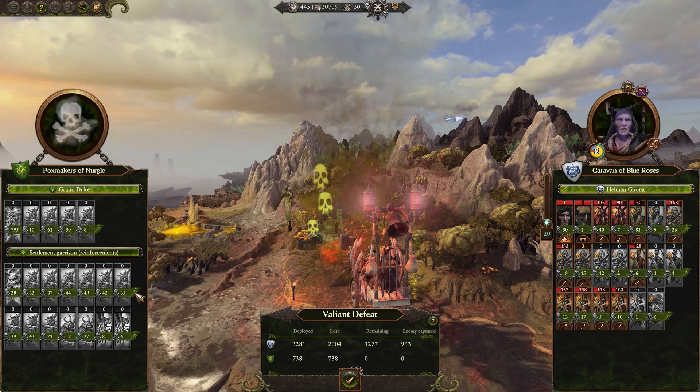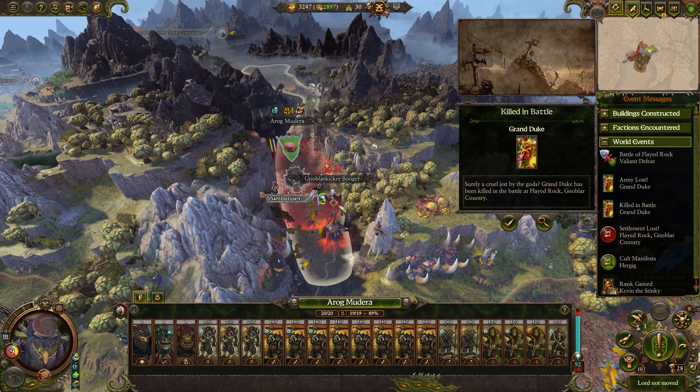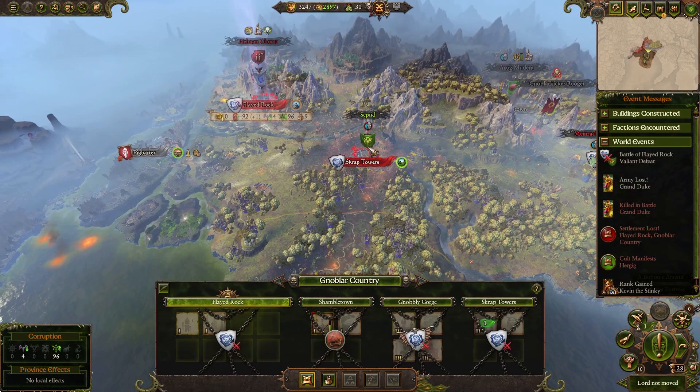Alright, Valiant Defeat. I think we would have performed much better if we didn't have the weird demonic instability to deal with — where most of our troops weren't even slain in combat. They just died from getting scared of the undead, even though they're demons. That is the way. The Grand Duke was killed in battle. Is he chasing Greasus out of the mountains? Definitely seems to be the case. We've definitely lost the Flayed Rock as well, and that was one we were building up. That's really unfortunate. The Grand Duke also incapacitated.